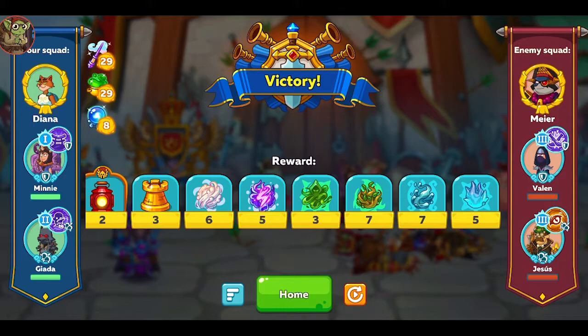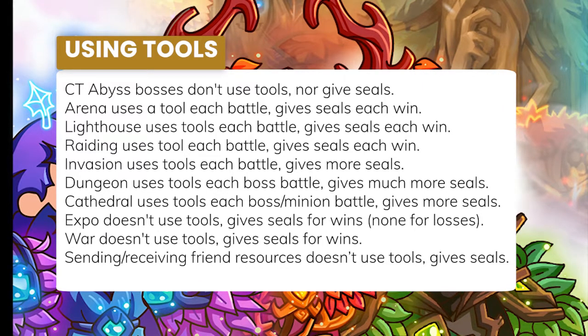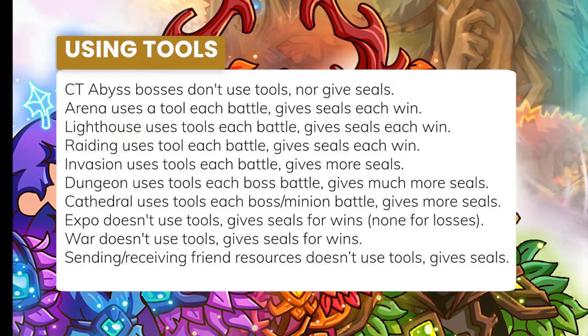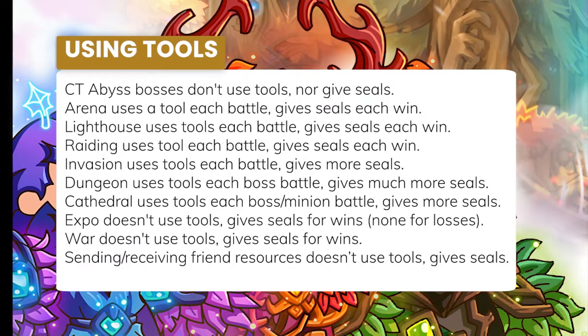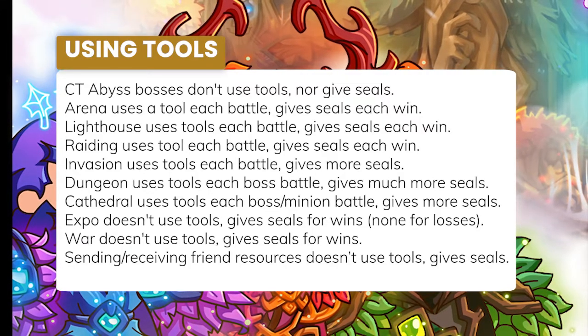Personally that sounds too annoying, but it is an option if you want to use arena to convert tools to seals. Since tools are more limiting than time for me, I'm being more selective about which aspects of the game I play with my tools equipped. Or at least I am now — yesterday I had no idea what I was doing and wasted plenty. Here is a rough idea of what type of return you can get for your tools in different aspects of the game, with a special thanks to Kuzo Man from The Machines who helped me fill in the gaps.